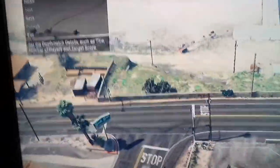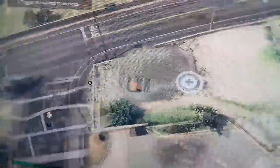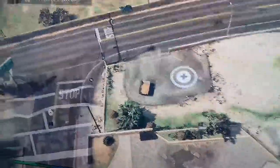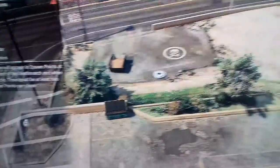Then you want to go over to Placement. You want to spawn your trigger location, so that can be here. You need to be near your trigger to do this. And then your spawn points — here are the weapons.